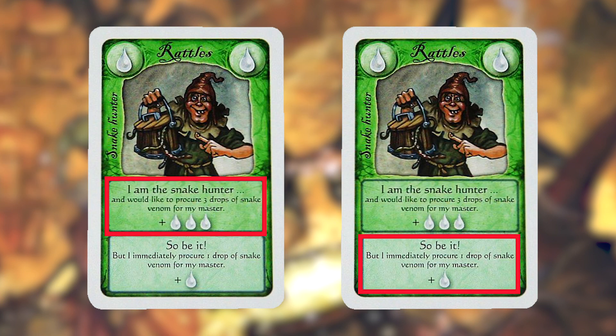If you think someone going after you might have picked that same card, then you could choose to say 'so be it' and take the secondary action immediately.